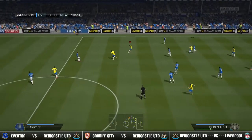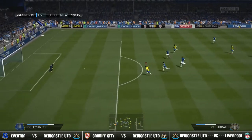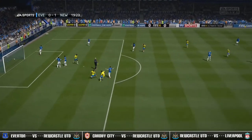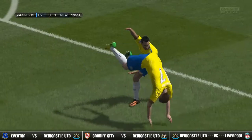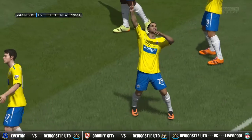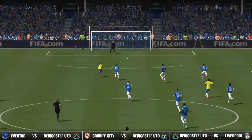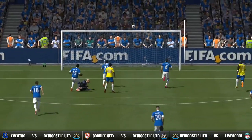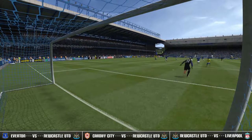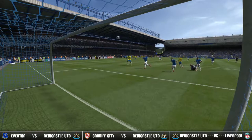Cabela into Ben Arfa, Ben Arfa trying to find Bakali — Bakali's been found. Bakali with a chip. Oh, what a beautiful goal! What a brilliant way to start this away match at Goodison Park. Bakali with a beautiful chip over Tim Howard — that is 1-0 Newcastle United! What a goal. Let's watch that one again. Fantastic composure — watches Tim come out and just chips over him like it's nothing. The 17-year-old showing so much progress so far this season. What a fantastic goal that was.